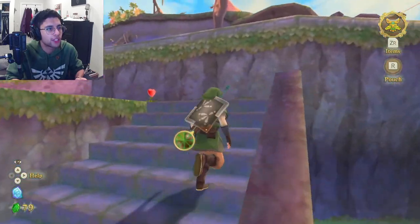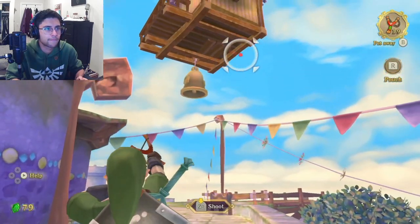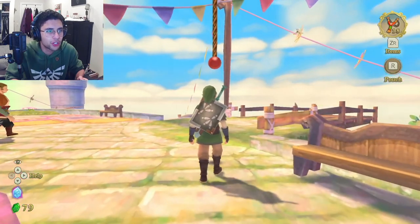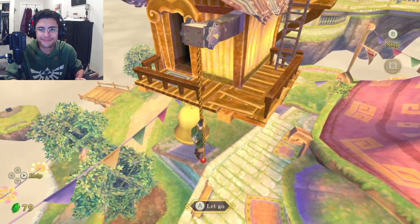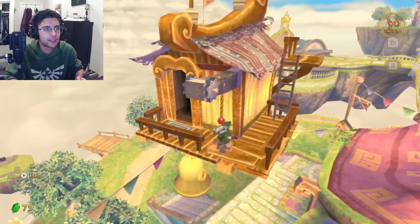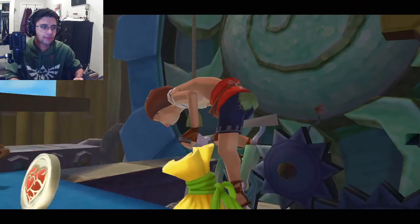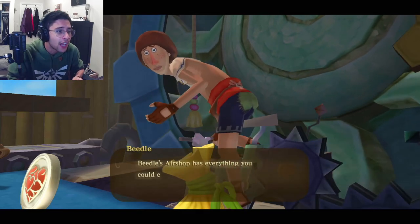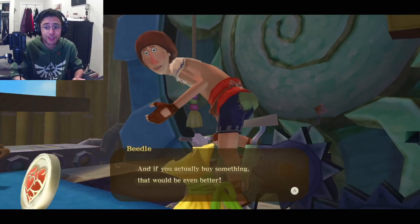Oh, it's Beetle's shop! Let's see if I can get up there fast enough. Hell yeah — I really wanted to go to Beetle's shop, but it only shows up after you've gone down to the surface once. Awesome, I'm so excited. Here we go, we get to see Beetle! "Oh, you've come all this way? It's so rare to have a customer here. Beetle's air shop is everything you could ever want. Please take a look around, and if you actually buy something, that would be even better."